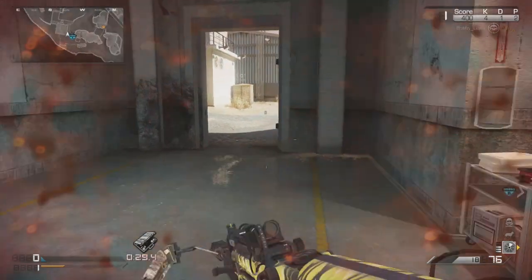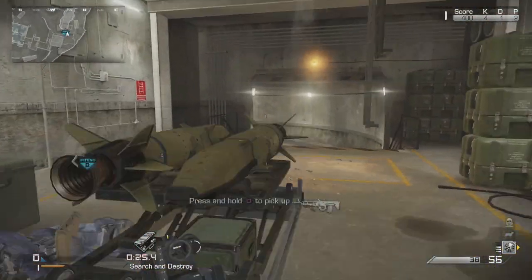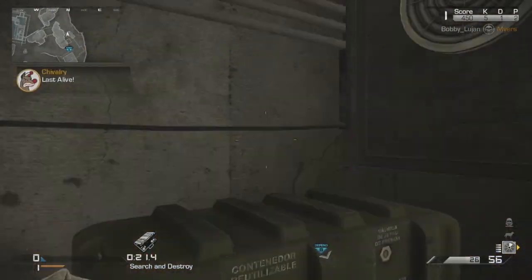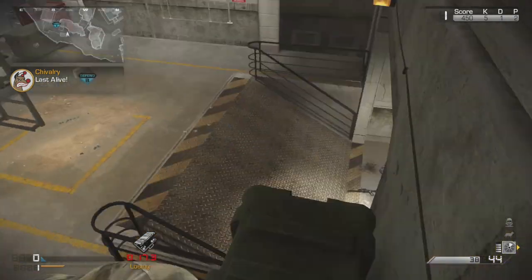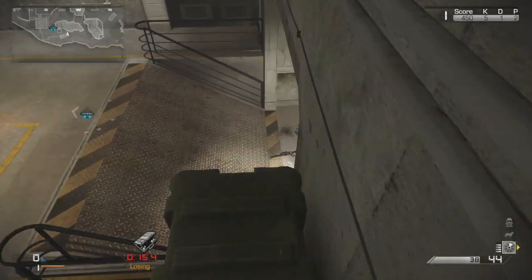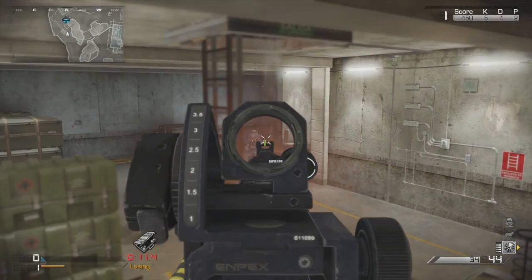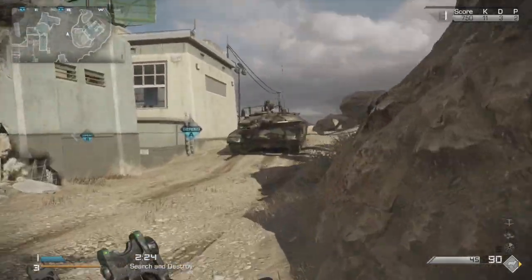If your opponents are constantly going B and you're on defense, you're not really going to be able to afford to flank them — you're going to have to contest it. That's when you make sure you run fast from defense to B as well, and be ready to throw your concussion followed by your Semtex. This spot right here is a really good spot to be in.